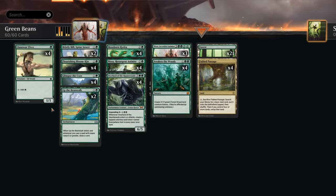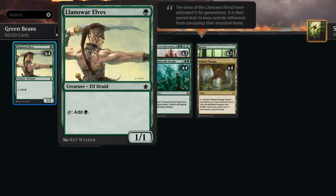Hello and welcome to another standard video in the brand new Foundations meta game. Today I'm going to try to answer the question: is mono-green finally a playable archetype in standard again? And hopefully with the help of Llanowar Elves we'll finally get there.